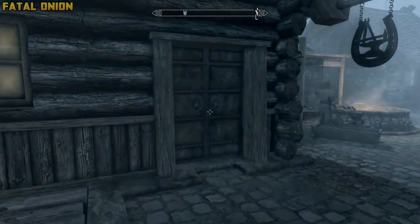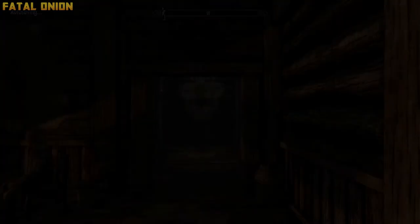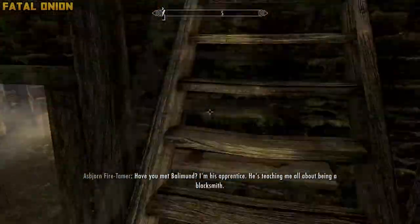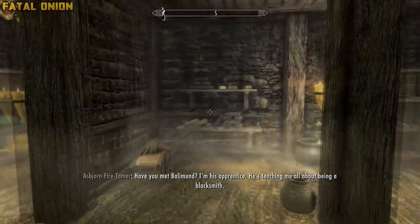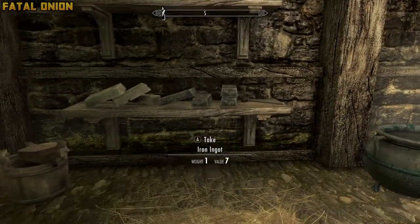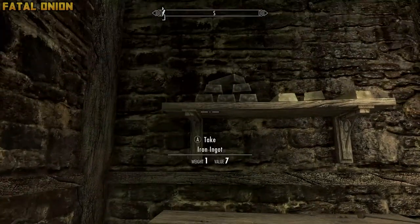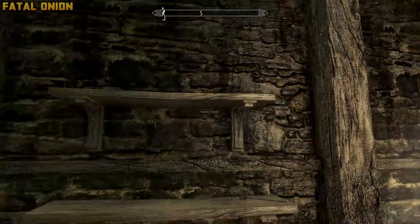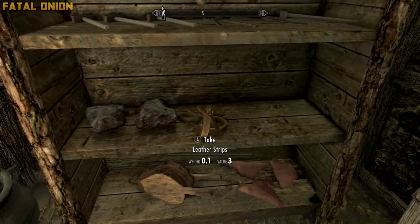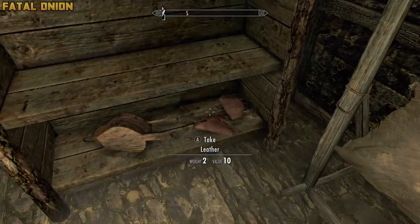This next location is going to be the Riften Blacksmith. It seems like all these blacksmiths are just loaded with this kind of stuff. So head on over here, go into the blacksmith's house, go into the basement, and the first thing you'll see as soon as you walk down into the basement is going to be a shelf full of iron. Collect all that, and to the right of this shelf there's going to be another bookshelf with a lot of leather. So if you're in need of your dagger making, this is going to be a great spot.